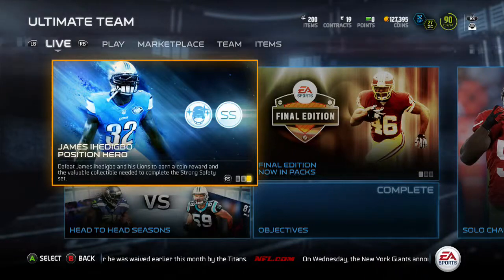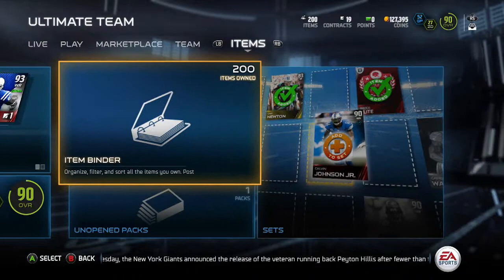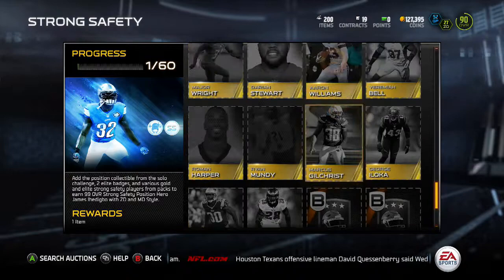Hello everybody, some random cracker here again with you guys on another Madden 15 Ultimate Team card review. Today we got James Ihedigbo — pretty sure that's how you pronounce his name — a position hero card that just dropped not too long ago. These collections are ridiculous. If you saw my last card review video it was the Jason Kelce card. This one needs 61 solo challenges and intro lead badges — I see 57 cards to go in here, which is ridiculous.